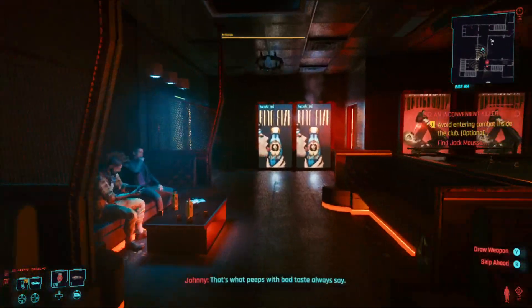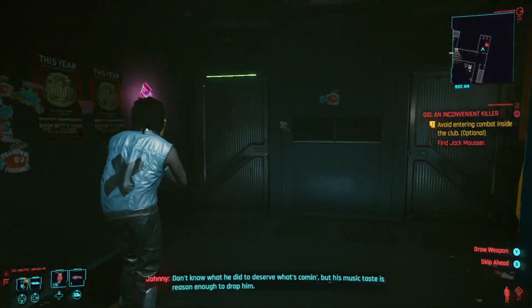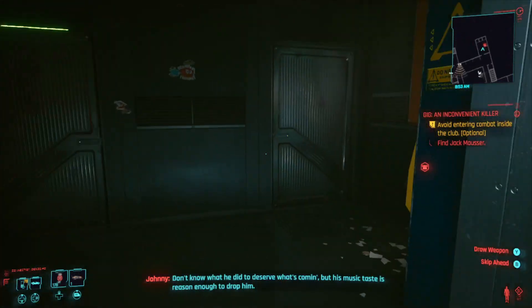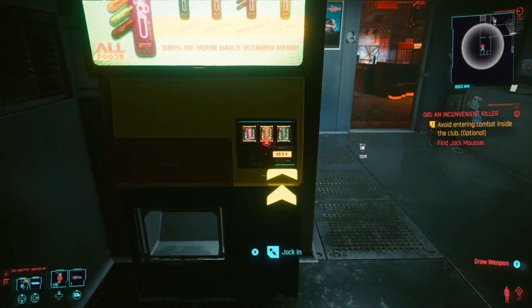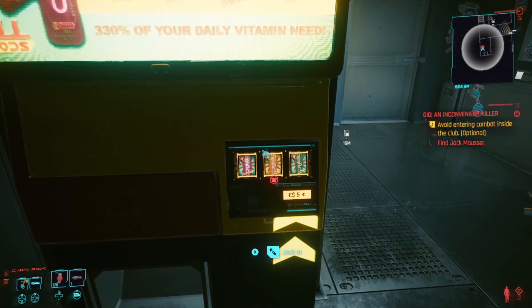Head straight across the dance floor and up the stairs — we're looking for the toilets. Take a right at the top of the stairs, then left at the end of the corridor. In the toilets — this seems to be mixed toilets. This vending machine here also has zero requirements and can give you legendary quick hacks.